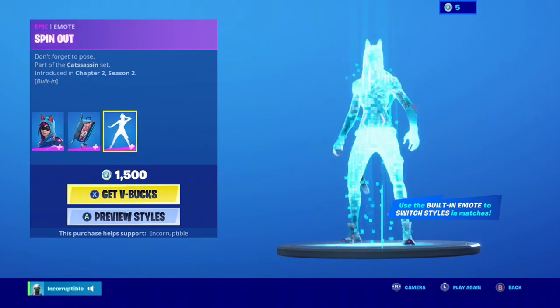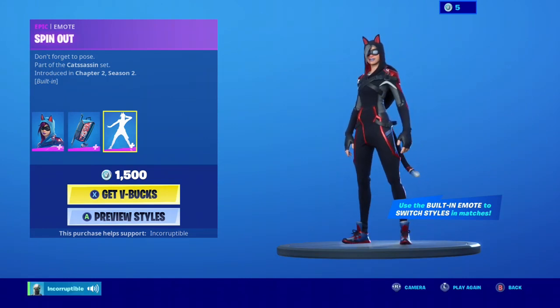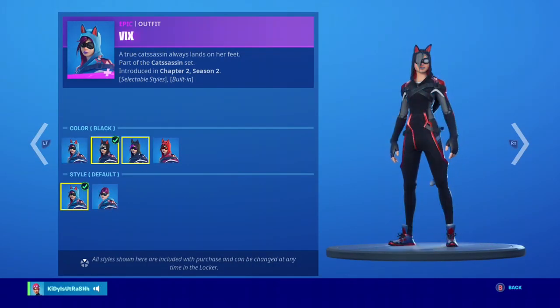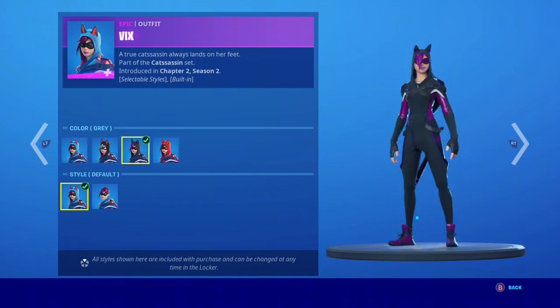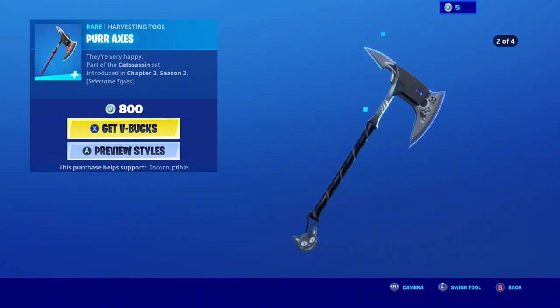We have a built-in emote! It says: use the built-in emote to switch styles in match. This is the first skin of its kind, guys. I don't know — is this overpowered? This might put people at an advantage, and Fortnite's not supposed to have any cosmetics that put people at an advantage. If you could just change your skin mid-game, you could just pretend like you were somebody else — just pop an emote real quick. I guess you're still gonna look the same, just a different color. They're still gonna be looking for the cat. Let me know what you think — which color is the best style?